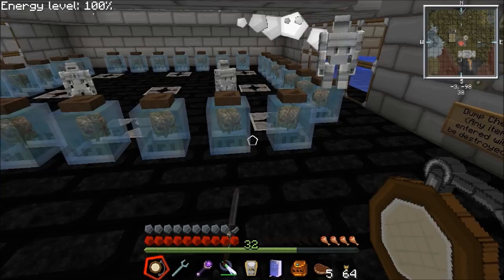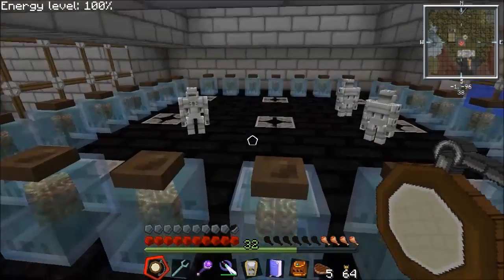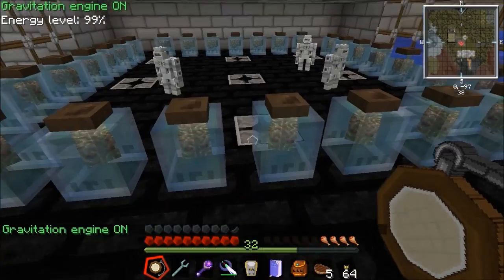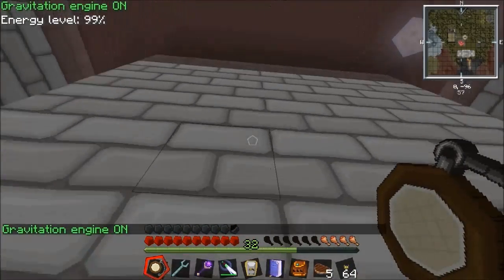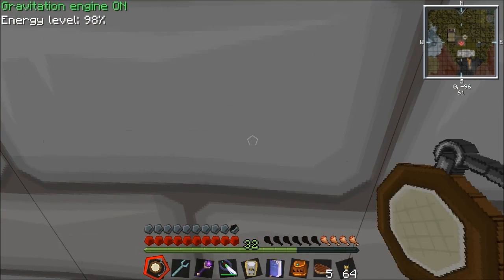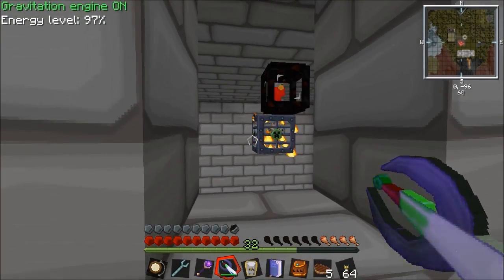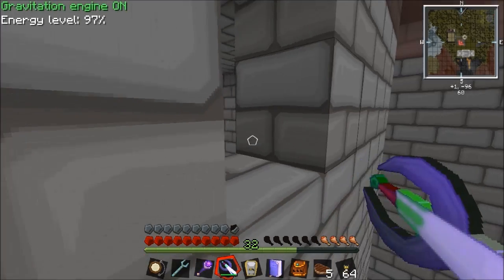A couple of things you need to work out when you're doing a drop spawner like this is how far do the mobs need to drop. We need to find out - we're on level 38 and the top here is level 61. So let's just make sure the spawner is one lower than that. The spawner is at 60, so that's a 22 block drop - we're dropping them 22 blocks.